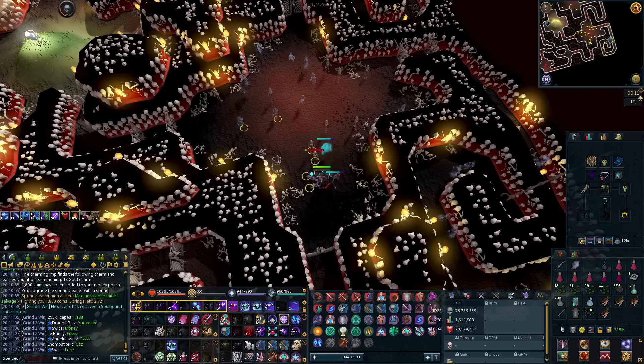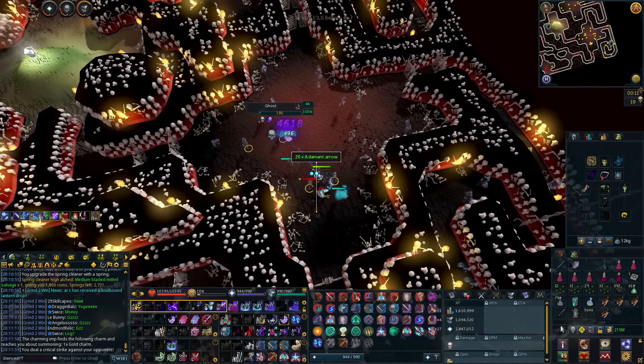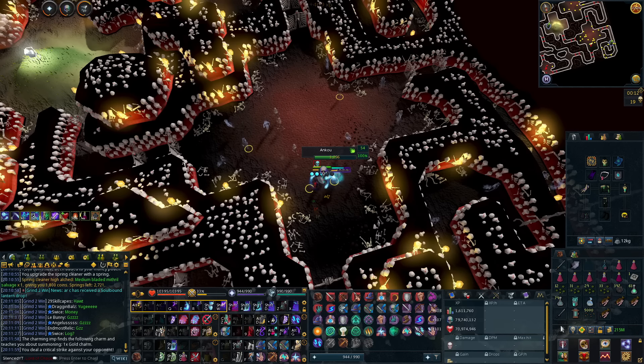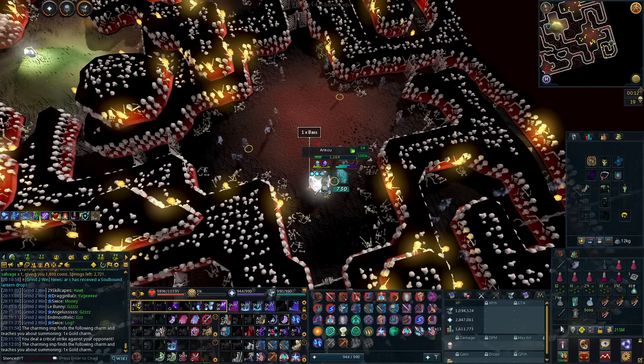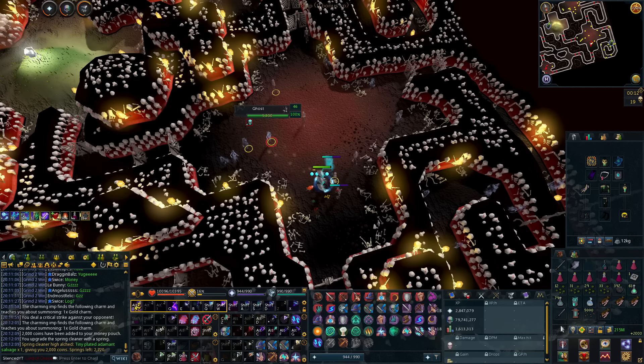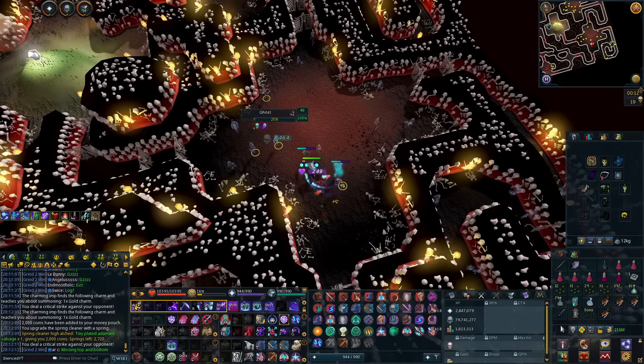The larger rooms also have Ghosts that hit you with ranged attacks, so it isn't really worth using those unless you're killing the Ankous too fast in the smaller room. Overall, you can expect to gain around 75 to 150k base Necromancy XP per hour.